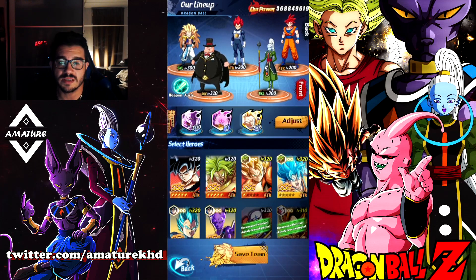Between Vados and Whis, for this team I would probably put Whis just to get a crit bonus, but having Vados is fine too. You can have either Vados or Whis. For the third spot, this can vary.